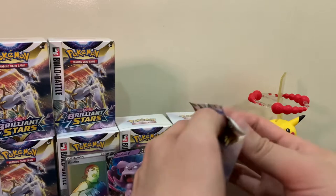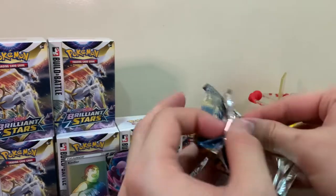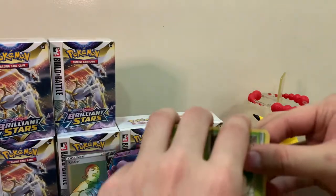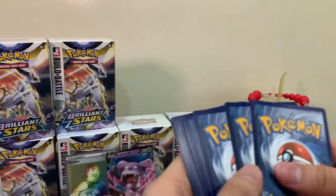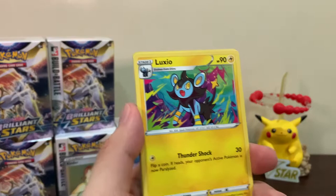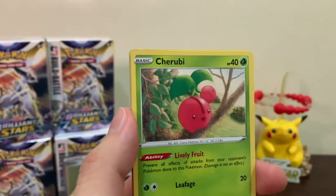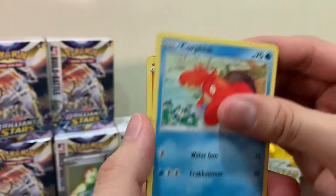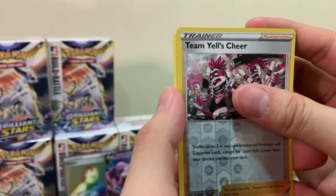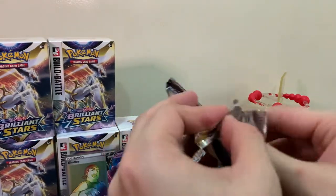Four more packs, four more tries for the Charizard rainbow rare. We also want to pull the gold card - the legendary birds, Arceus gold card. Oh - a gold card! We got a gold card! We also got Cherubi, Solrock, Corphish, Golett, Chimecho, Team Yell's Cheer, and a Hawlucha. We started out strong but now it seems we can't get a big pull.